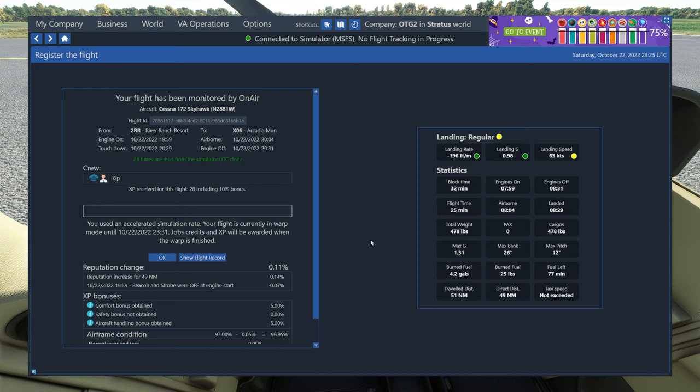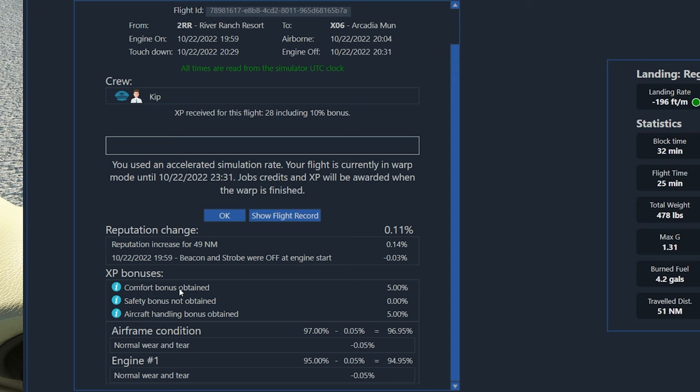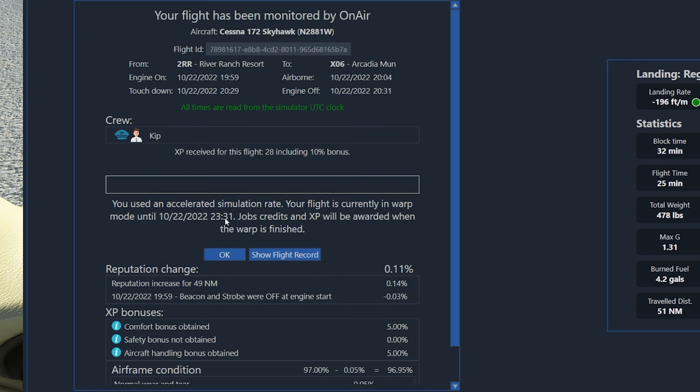Now we can return to our OnAir Company window and we're given this completed flight screen. On the right side, it gives us a bunch of statistics about our landing. And you can see that my landing speed was higher than expected, so it isn't giving me as many bonuses for my reputation as it would if I had a better landing. And then on the left side, we kind of see a log of everything notable that happened. I got some things like a comfort bonus for flying smoothly — thank you autopilot. But I can also see that I actually got a negative reputation for one thing — it says that my beacon and my strobe were off when I started the engine. So normally you have your beacon light on when you turn your engine on and I forgot to do that. That's a minus 0.03% reputation. And we can also see the message above that says I used an accelerated simulation rate, so the flight is in warp mode and it's delayed until 2331 UTC.